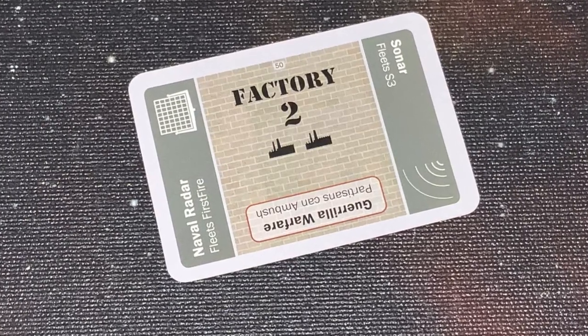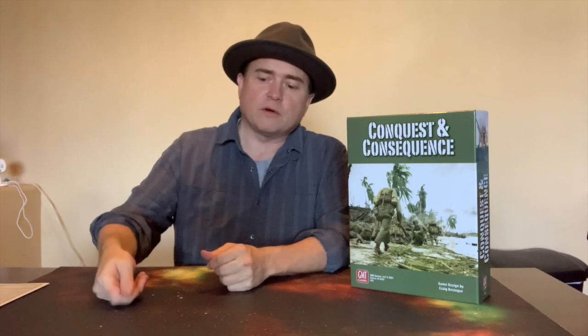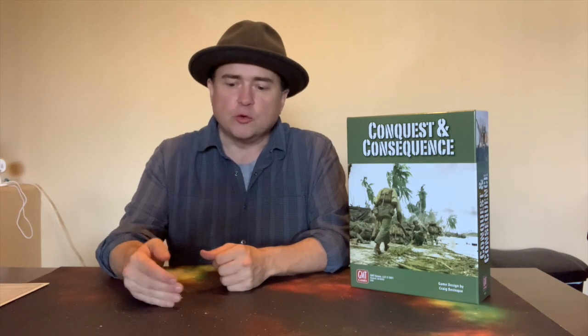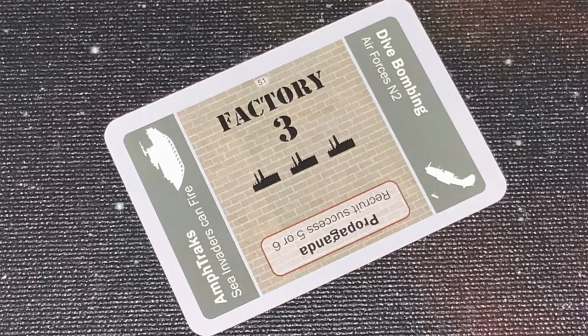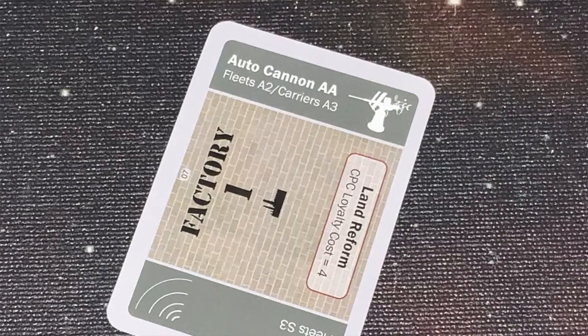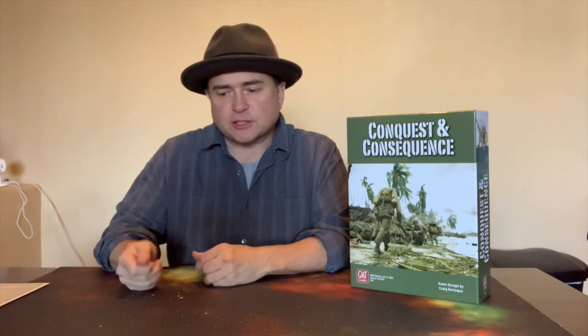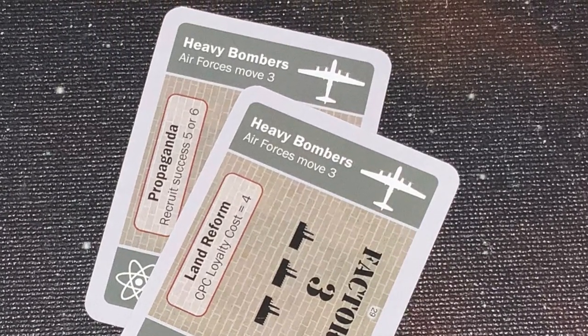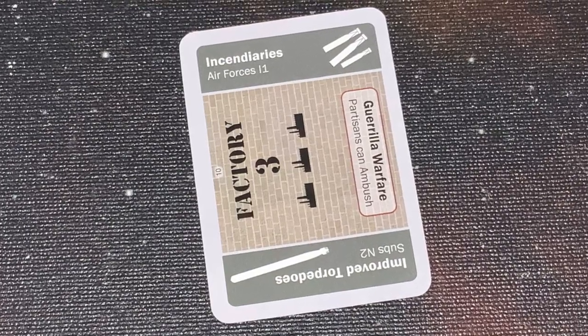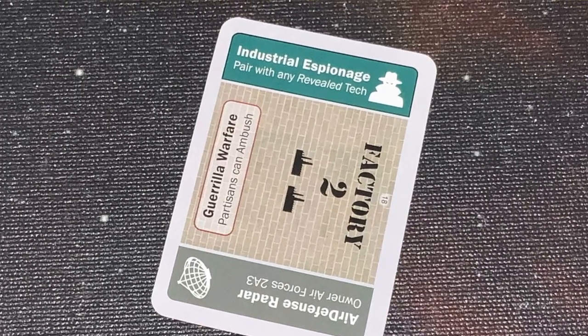The investment card is the next type. Investment cards do different things — typically the center of the card says factory plus a number. If you play enough cards equaling or exceeding your current industry level, you can move your industry up one level. You can also play investment cards for their technology. If you match two cards with the same technology and play them simultaneously, you discard one and keep the other in front of you for the rest of the game. Technologies give you better weapons, naval, air, or land power. You can also conduct espionage against enemies using these cards.